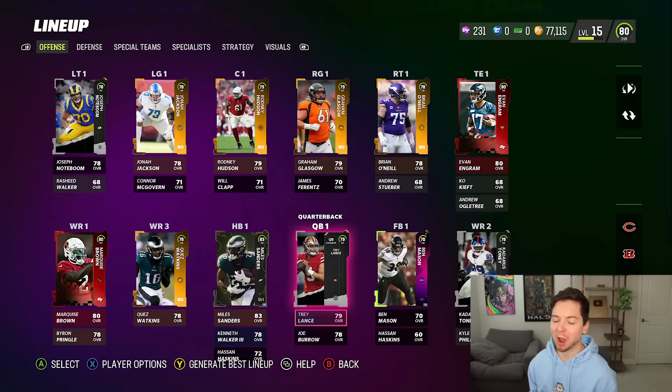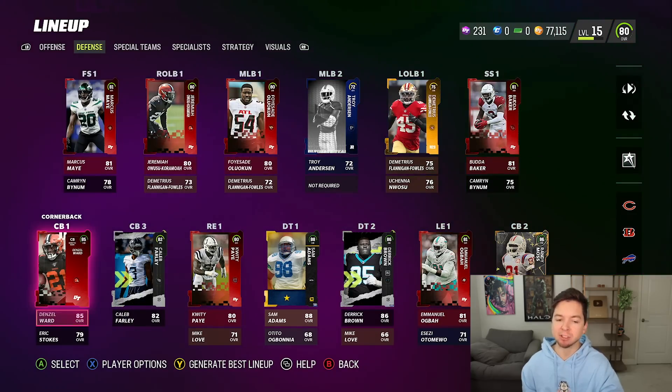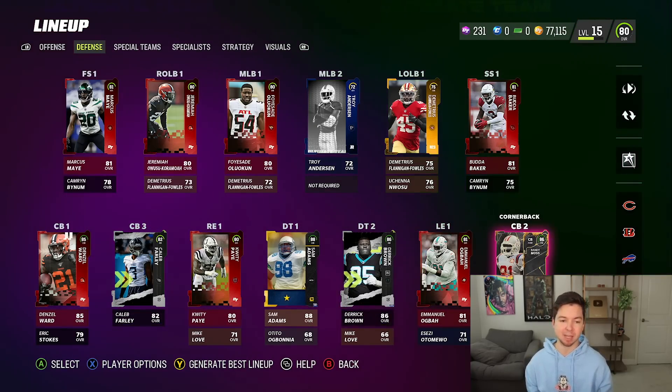After those free packs, the offense is staying the same but the defense is definitely looking different. We got Denzel Ward at CB1, Caleb Farley is going to be our CB3 and also our nickel cornerback, and Randy Moss is going to be CB2.